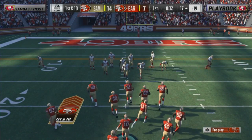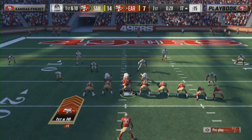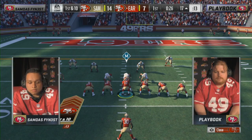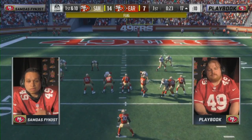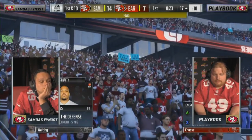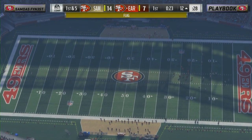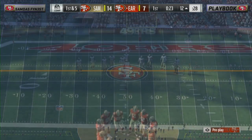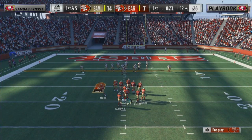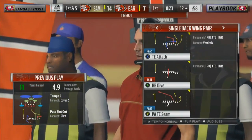Jimmy G is not necessarily the most fleet of foot, you'd never think of him as a scrambler per se, but this is Madden football — if you see some space, cover that ball up and make sure you don't get hit sticks. Garoppolo's got enough wheels to be serviceable. He's not a cement block like Brady would be. Samoa's Finest got caught with his line on aggressive and that's why there was the jump snap.